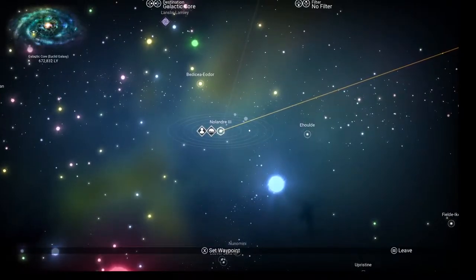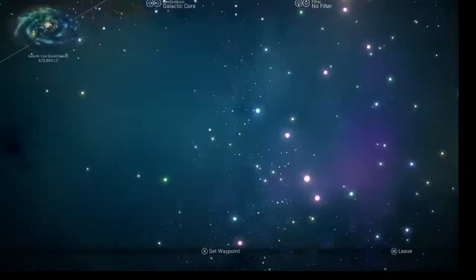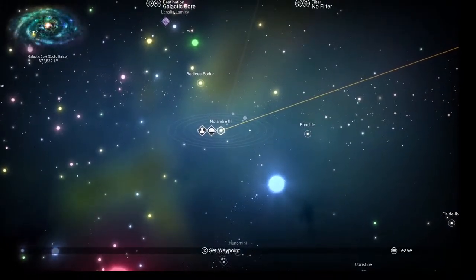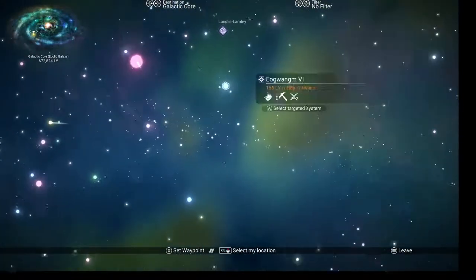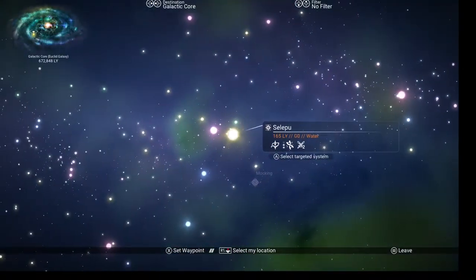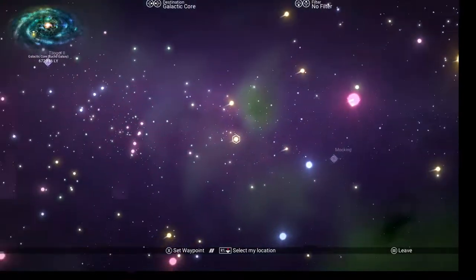Depending on what you want — if you want fighters, go with Viking systems; if you want haulers, go for the Gek. I believe I find shuttles and fighters with the Korvax. And we kind of want at least five planets.